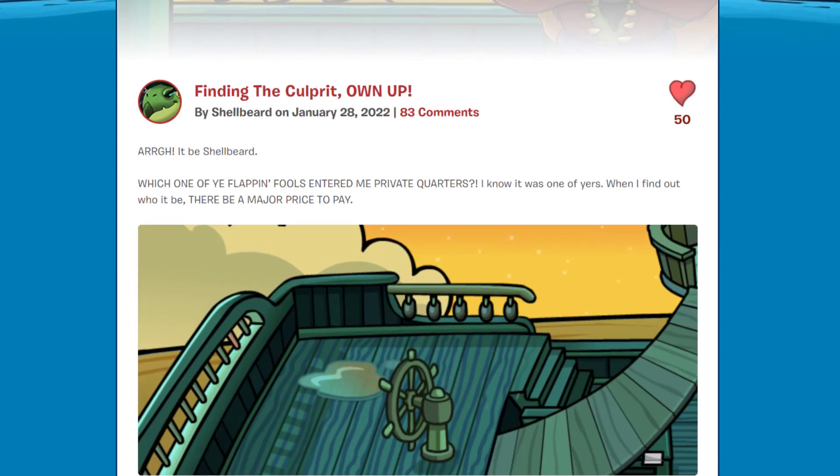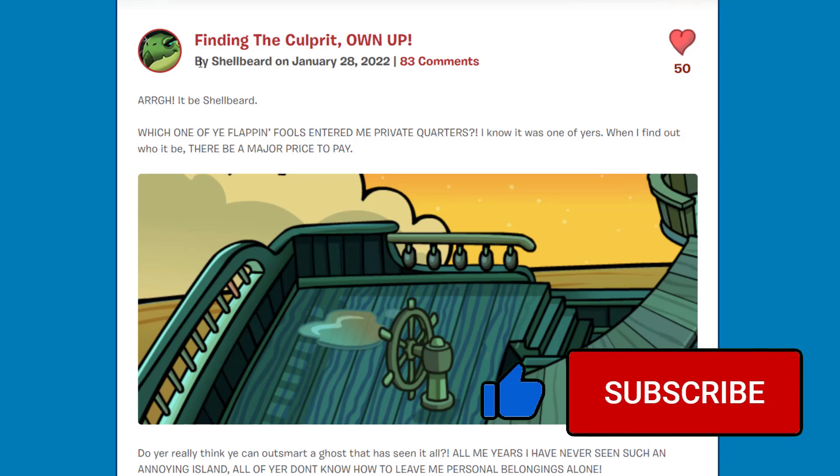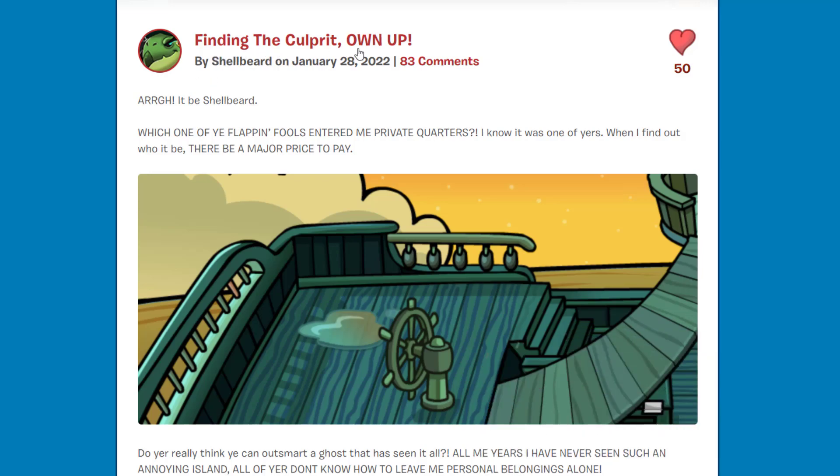On the What's New blog there is a brand new post by Shellbeard himself, titled 'Finding the Blueprints,' posted on January 28, 2022. He says: 'Argh! It be Shellbeard. Which one of the flapping fools entered me private quarters? I know it was one of you — when I find out who it be, there be a major price to pay.' Someone entered Shellbeard's private quarters — it's super interesting.